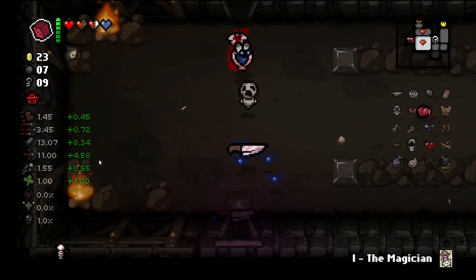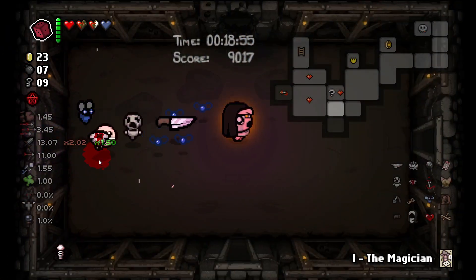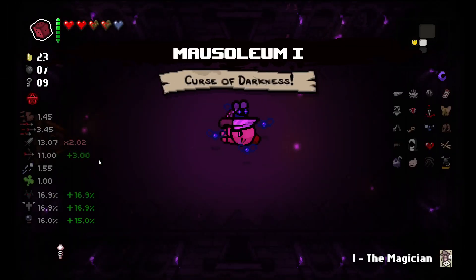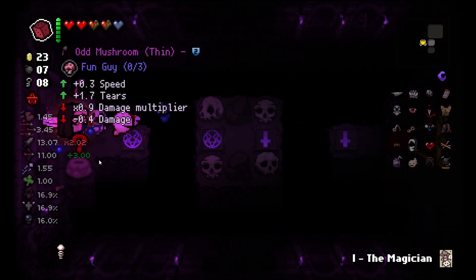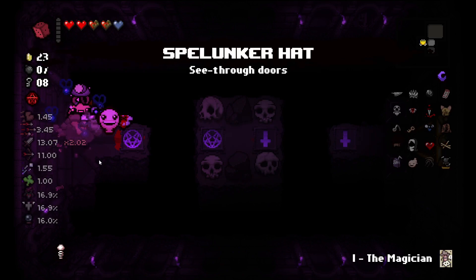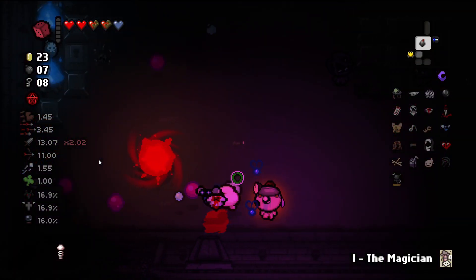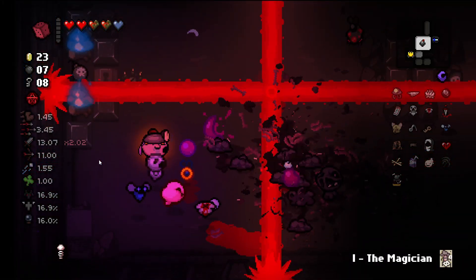And there we have it — the knife — if we want to go to Mother, if we are strong enough and get a little bit more HP. We immediately have an item room with Odd Mushroom. I don't want that, let's roll it for Spelunker. I want that — it's showing me a lot more rooms that are unexplored and also showing me the secret rooms.